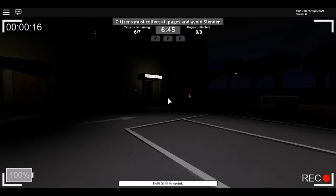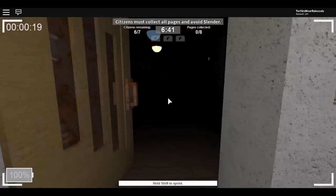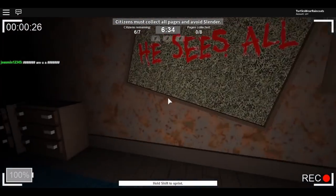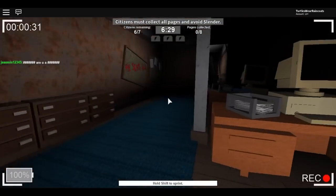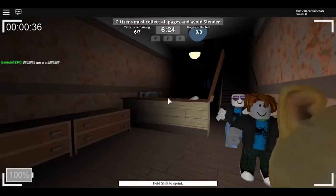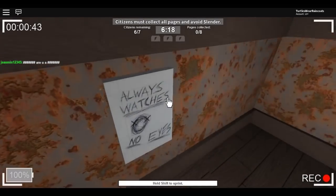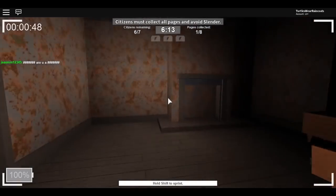I don't even know what map this is. This is crazy — it says 'he sees all!' Oh gosh. Where are these pages? I'm going to go upstairs. Oh gosh, does that red light mean — is that it? Yes! I found one! Okay, this is good, I found the page!